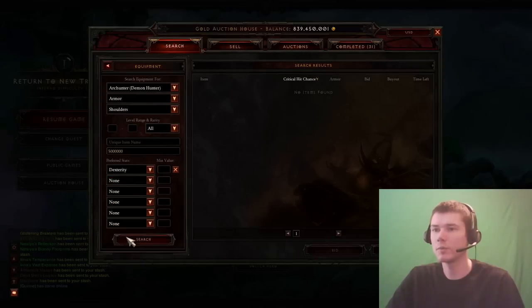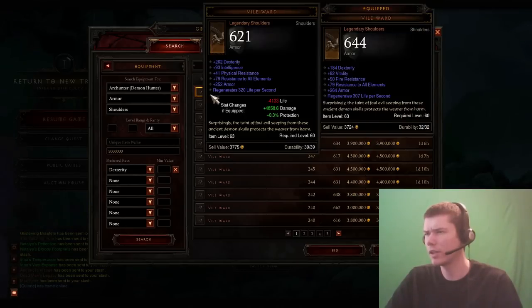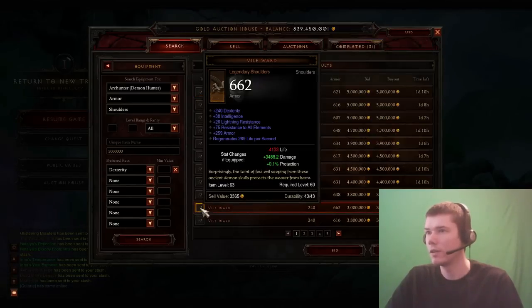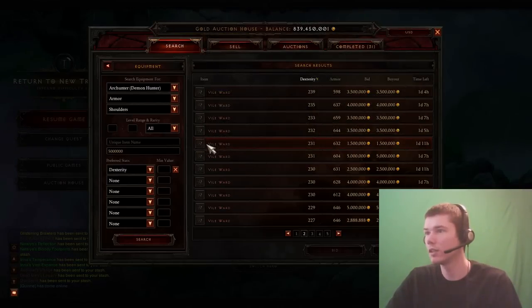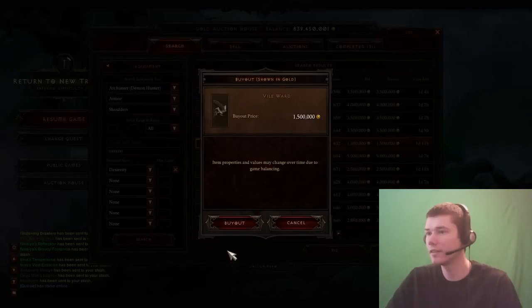All we really care about at this point on the Vile Wards is the dexterity. This one is 5 mil which would leave us with 4 mil for gems — it's getting 4,800 damage. If we go down to a 3 mil one we're getting 3,400 damage. Actually, there's a 1.5 mil one with really nice armor — I might take that because it would be even more money for the gems. The more money we can save, the better.